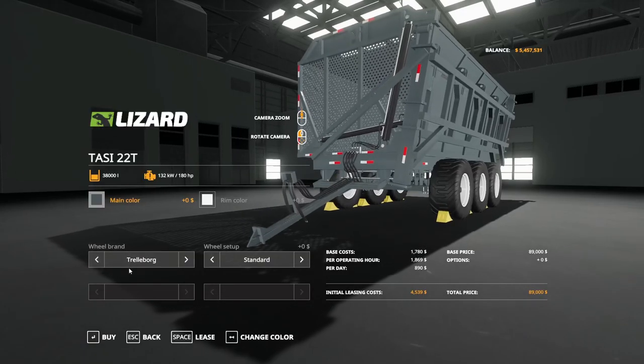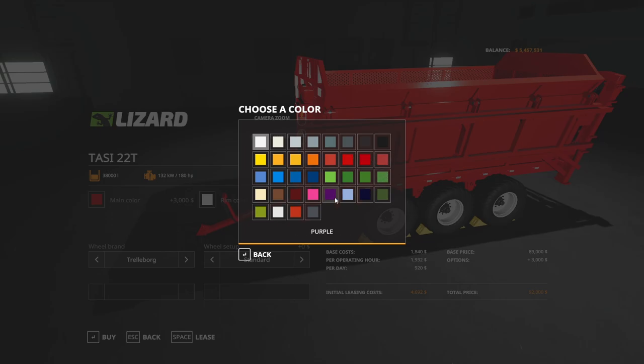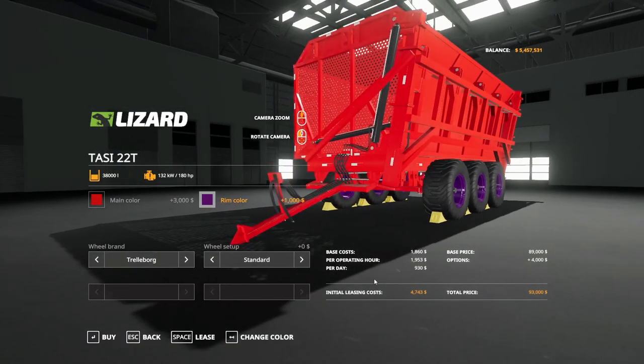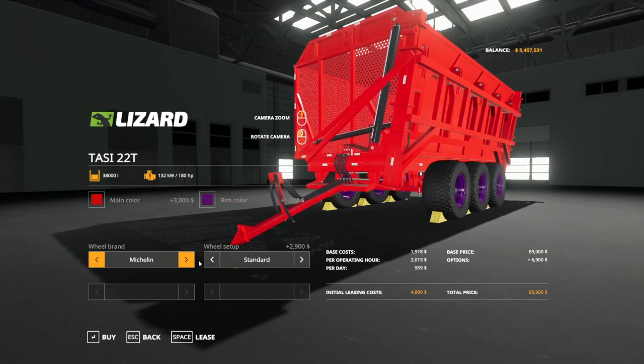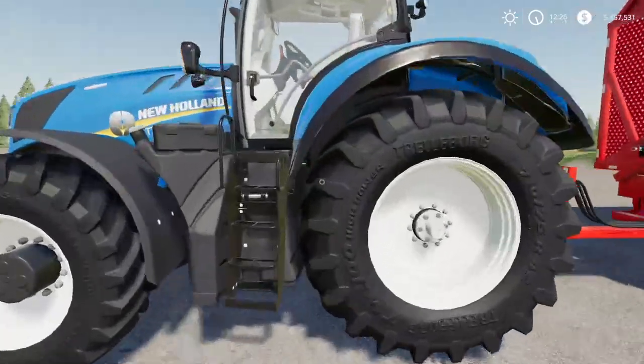In the store you can adjust the main color to anything, and under trailer board you have standard and wide options. Under Michelin you have standard and wides once again. It's a fairly expensive trailer at 89,000 starting price, but other than that it's pretty sweet.